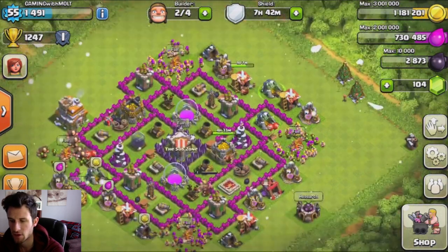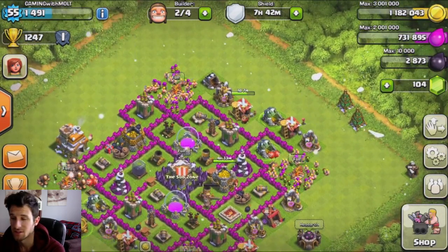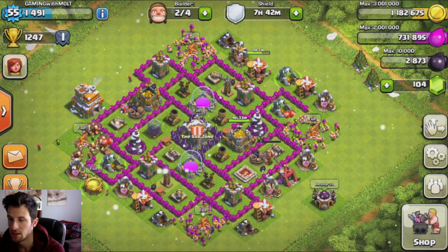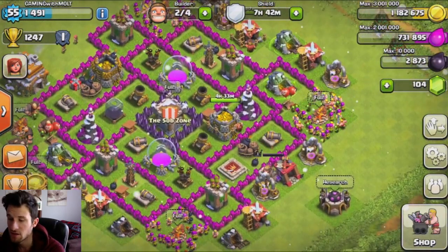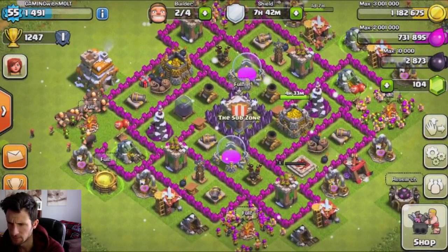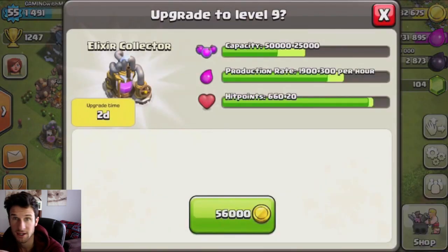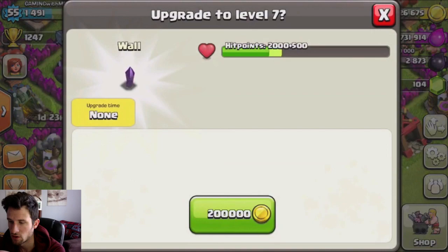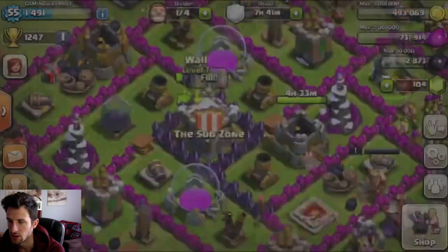I'm not going to upgrade them too much because at this point I don't want to be paying that much to refill them. A lot of people are going to say you need to max out your bombs, but you don't really need to — it just depends on what you're looking for the bombs to do. Since I'm not on this account as much, we're just going to leave them level one for now. We do have one million one hundred eighty thousand gold, and the only gold upgrades I have left are elixir collectors and walls. Let's go ahead and upgrade one of these collectors, and then upgrade a couple of walls.